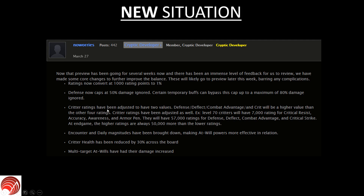Third: critter ratings have been adjusted to have two values. Defense, deflect, combat advantage, and crit will be a higher value than the other four ratings. For example, level 70 critters would have 7,000 rating for critical resist, accuracy, awareness, and armor pen, and they will have 57,000 ratings for defense, deflect, combat advantage, and critical strike. At endgame, the higher ratings are always 50,000 more than the lower ratings. There are also three more points which basically state that at-wills will have a relative increase in damage compared to encounters and dailies — it sounds like a buff to at-wills and a nerf to encounter and daily magnitudes, but no specific details were given.